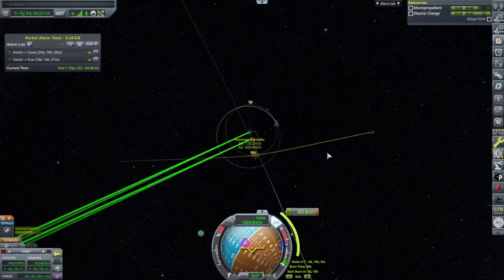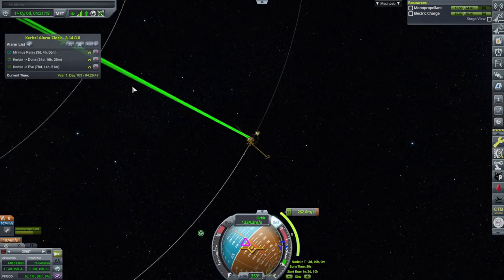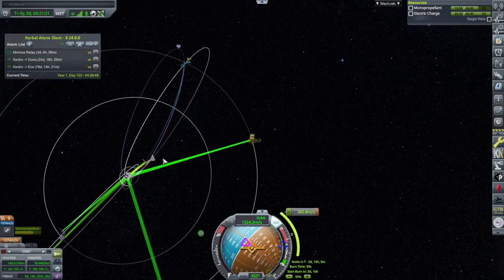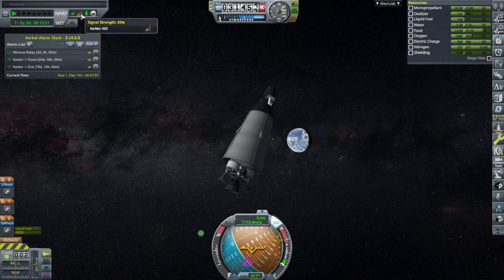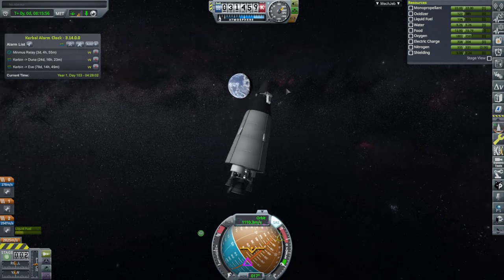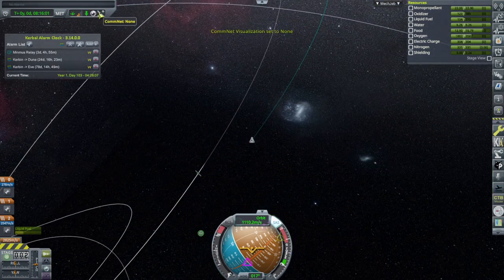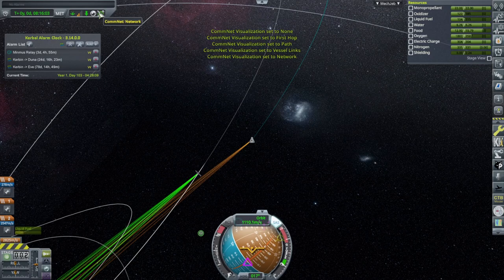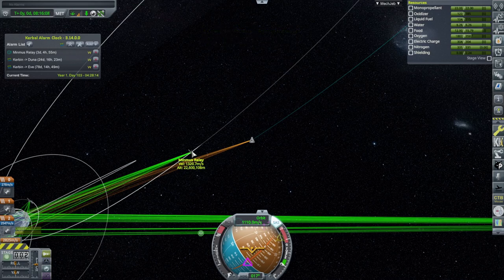That is good enough. Let me just add an alarm for this thing's SOI change. We'll follow Hermes Transfer 2 in first — it's not too far ahead. Right now this thing is communicating direct to KSC and it doesn't seem to be attempting to use our relay. This shouldn't be a distance that is impossible for those relay antennae to cover, so I'm a bit worried.